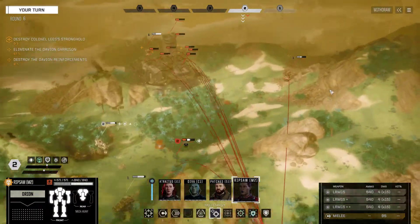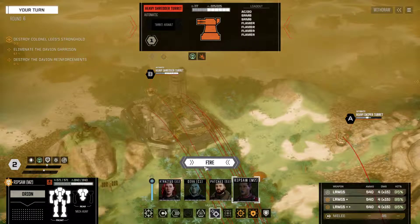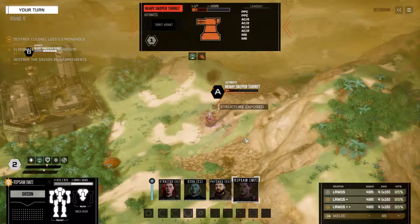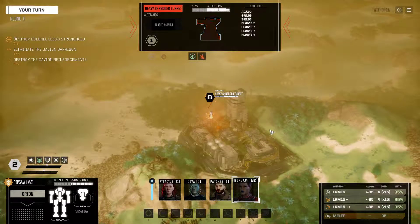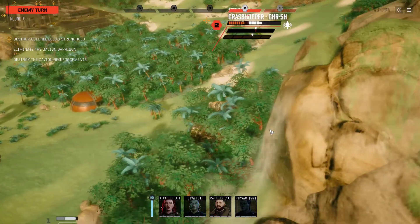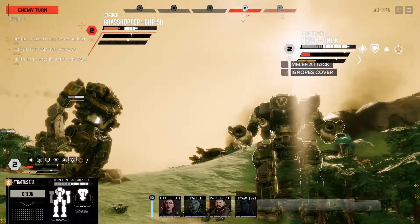Let's go ahead and use our missile boat here. We're going to multi-target A and B, firing primarily at the shredder turret but a little bit at the sniper turret. That'll eliminate the sniper turret. One HP left? Seriously? I think one missile missed. This Grasshopper is going to get up — what's he going to do? Melee our Orion again. That's rude.